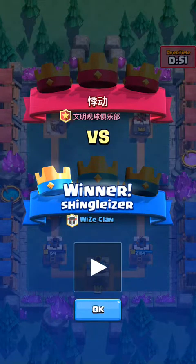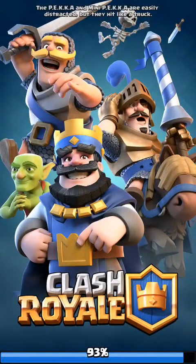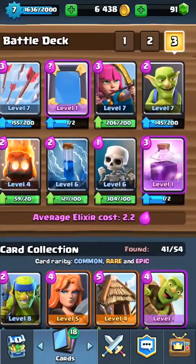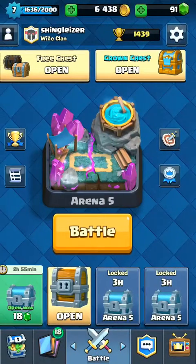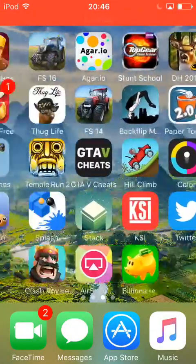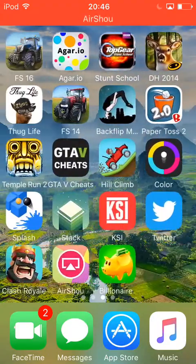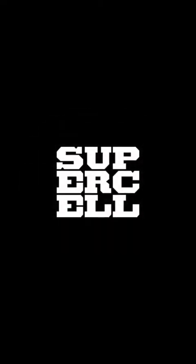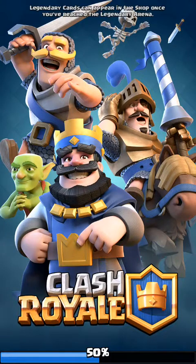We'll open the chests now. I need to make sure I've got no lag because I can't open chests with lag. I'll go off the app and back on it, since opening chests does cause some lag. Just making sure we've got no lag — okay, we're good. Back on the game, let's get these chests open.